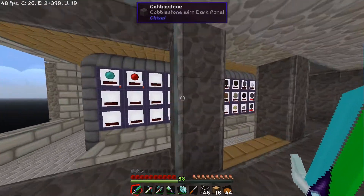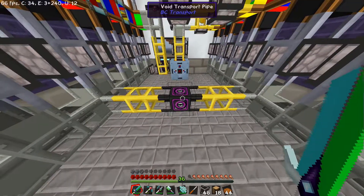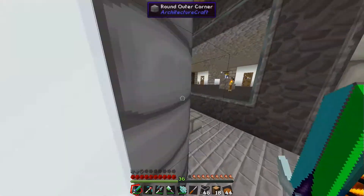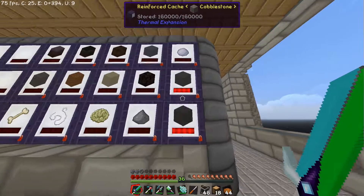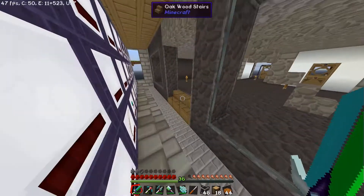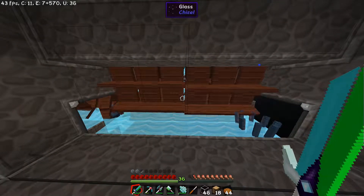Hier habe ich etwas Neues eingelagert. Und ich weiß gar nicht, ob ich das schon mal vorgestellt hatte. Aber hier das Lagersystem habe ich ja umgebaut mit der Löschfunktion. Zum Beispiel geht hier das ganze Cobblestone, was wir gerade produzieren, in die Voidpipe – also wird vernichtet, denn unser Cobblestone ist voll. 160.000 Cobblestone haben wir. Genauso passt 1.400 normaler Stone, und das ist schon eine Menge. Lava haben wir hier auch sehr, sehr viel. Das läuft jetzt erstmal alles, auch wieder etwas flüssiger.